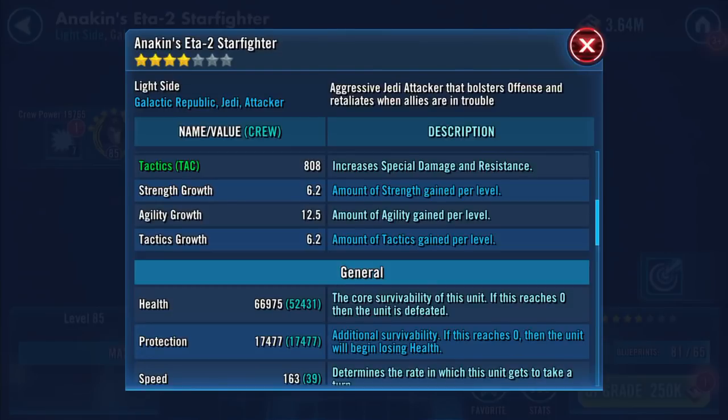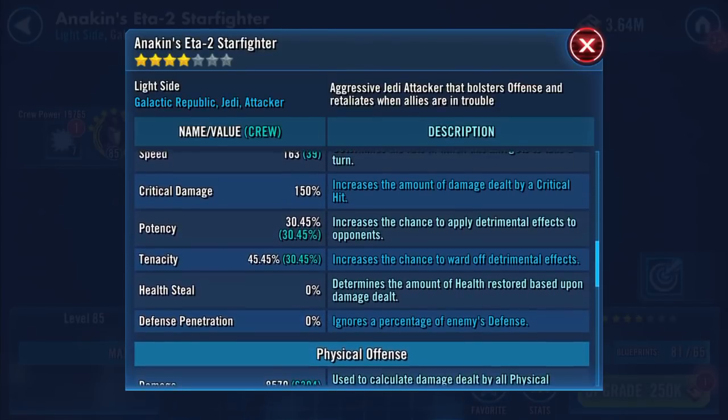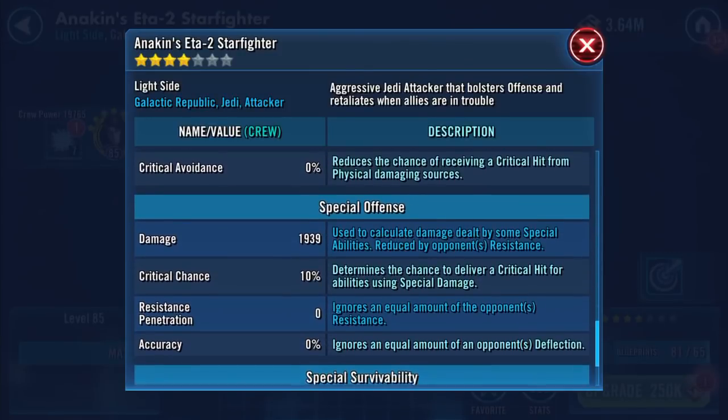Four star: 66,975 on the health, 17,477 on protection. So about 84k combined health and protection. Speed has increased to 163 this time. Potency and tenacity have gone up: 8,579 on the base damage.